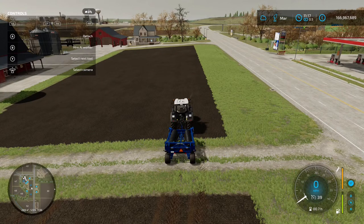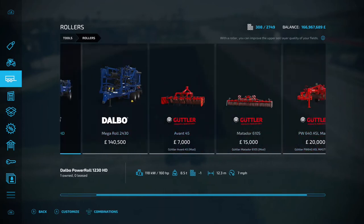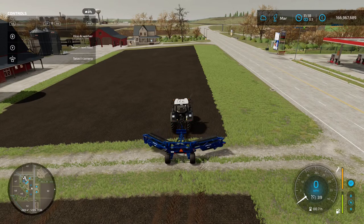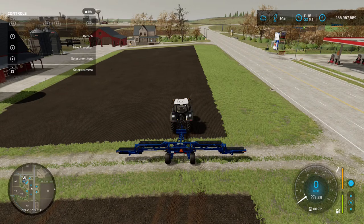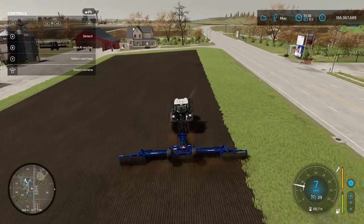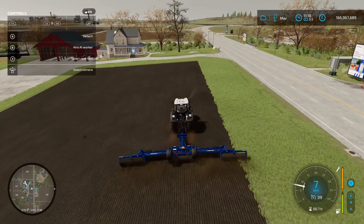Once you've got your field seeded, you're going to want to get yourself a roller. Go into the shop menu and down to rollers — any one of these will do the job. I've gone for the Dalbo Power Roll 1230 HD as I find it the easiest to use. Same as the seeder: LB and A to unfold it. You're going to want to use a roller after seeding for the best possible outcome combined with the prep already done. LB and B to lower it — you don't need to turn it on, just drive over the field.